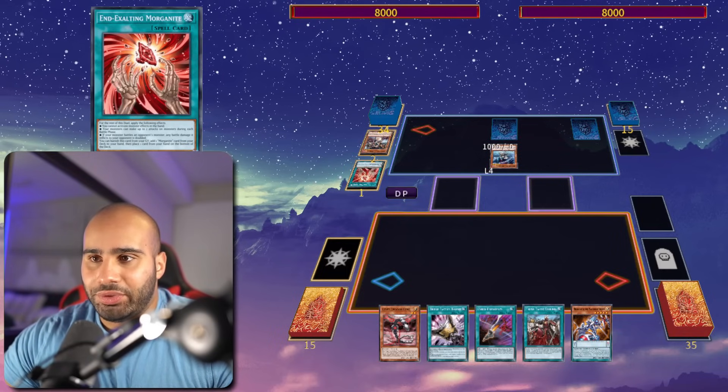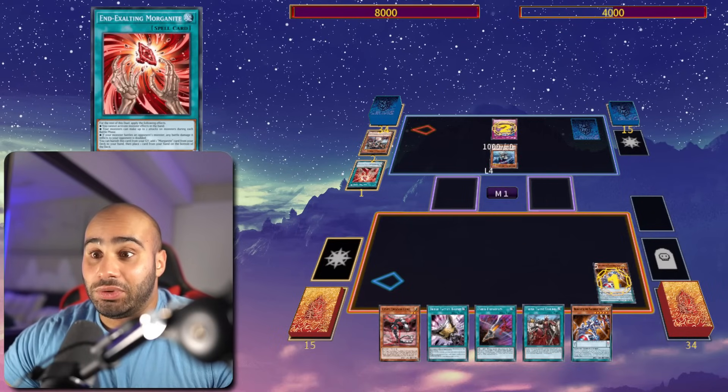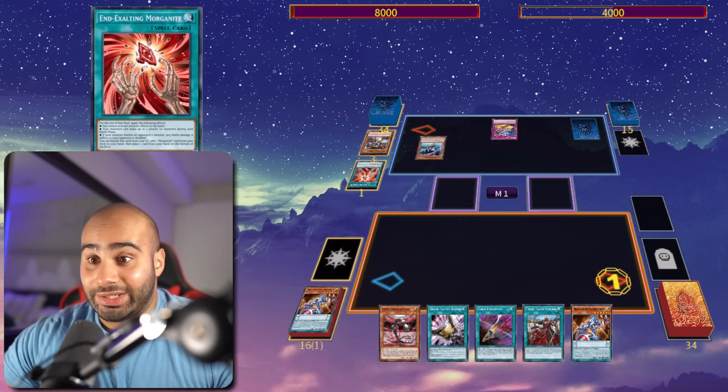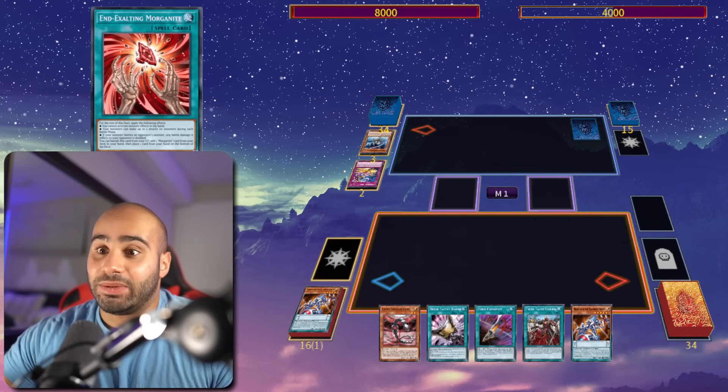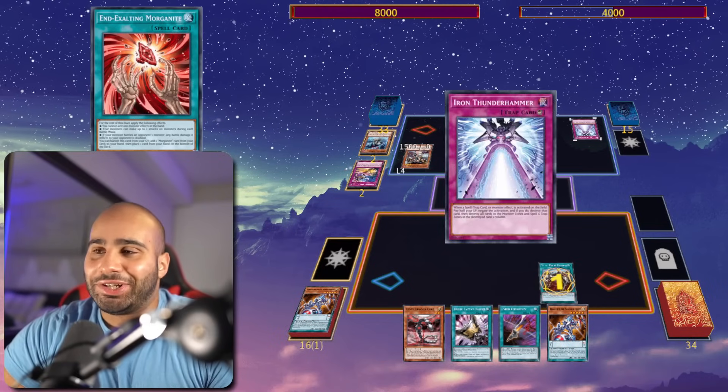My opponent had used both Morganite cards, so no monster effects in the hand. And then for the rest of the duel you can attack twice with this monster's always normal 7 twice, and also draw 2 cards during each draw phase. But none of this matters — it's still a neg 2.